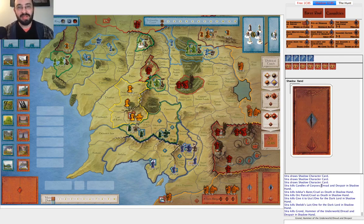Hi everyone, my name is Ira Fay, and a few people asked for some strategy videos. So I thought I'd devote a video to the strategy of attacking DEW — that's an acronym that stands for Dale, Erebor, and Woodland Realm. It's very relevant because it's worth five victory points: Dale is worth one, Erebor is worth two, and Woodland Realm is worth two.